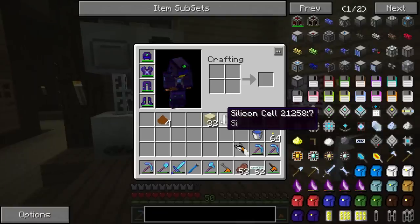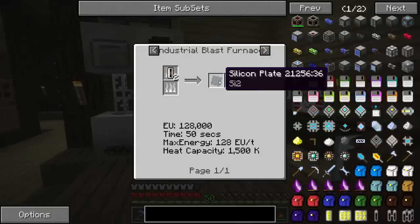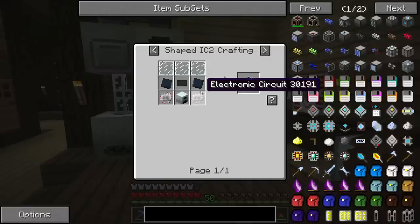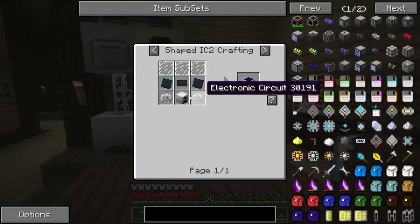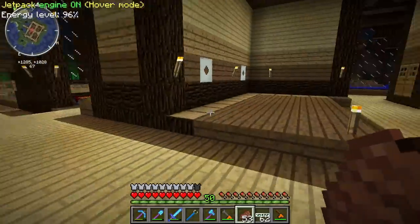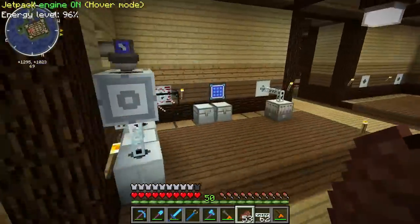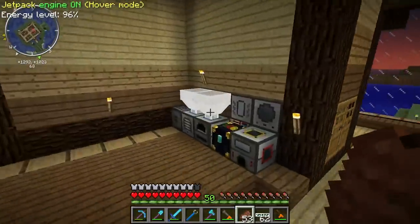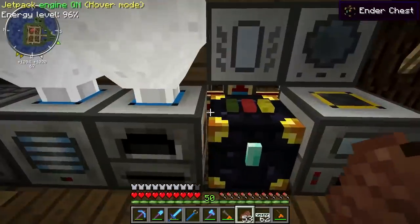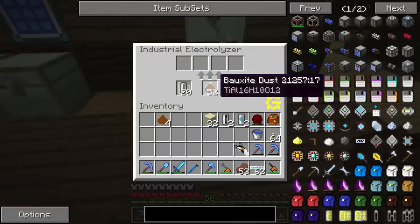What do we do with this silicon cell? We put that in the industrial blast furnace to get a silicon plate — actually it takes two silicon cells. With the silicon plate and some glass panes, you use two plates, a carbon plate, a generator, and two electronic circuits to get a solar panel. A very basic solar panel generates an astounding one EU per tick in the daytime, but it's free energy after you build it. I'm probably going to try to avoid using a lot of solar power — I've got boilers.